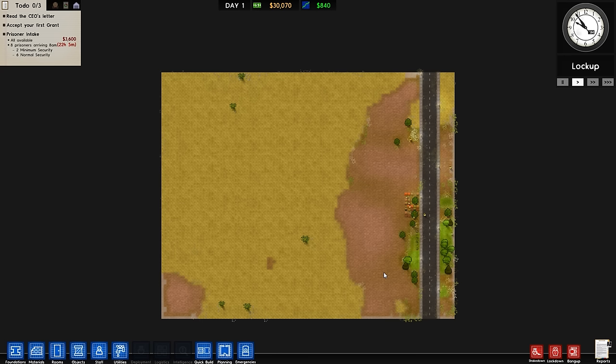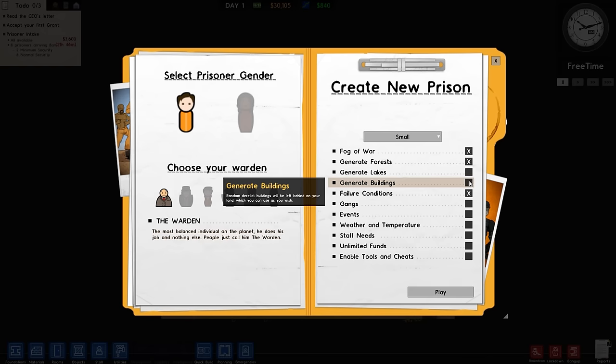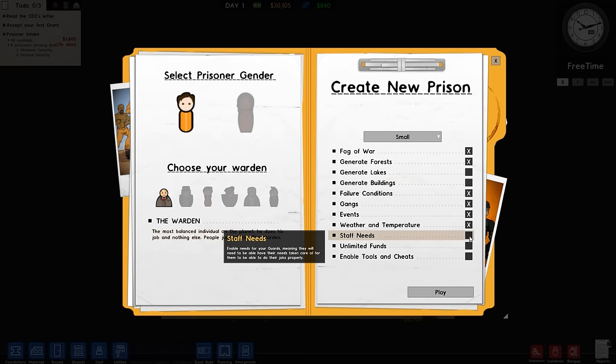We'll have four areas for prisoners: high-risk, supermax, protective custody, and death row. We'll probably put death row and protective custody together. The majority of prisoners will be set aside as high-risk, with supermax as well. It's going to be no extra amenities - no library, very little rehabilitation. They turn up and they stay there, and if they get out of line we've got a lot of armed guards around.